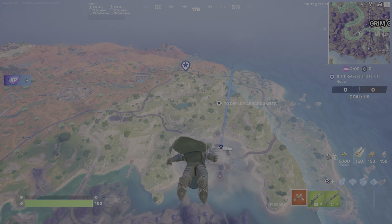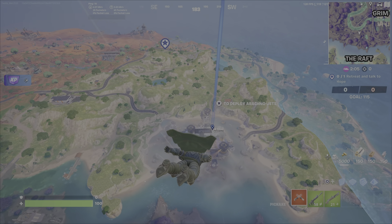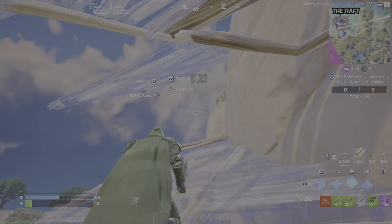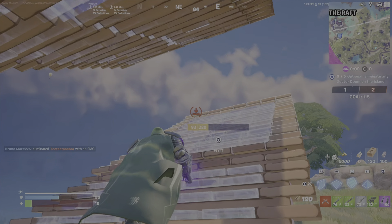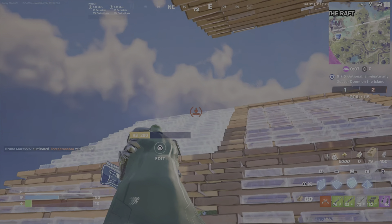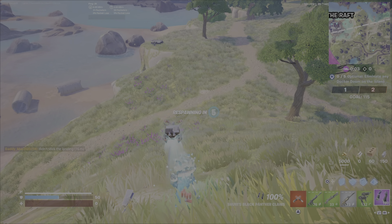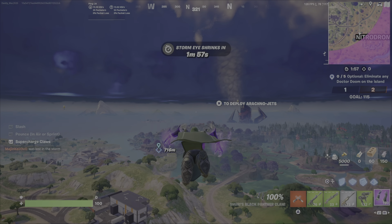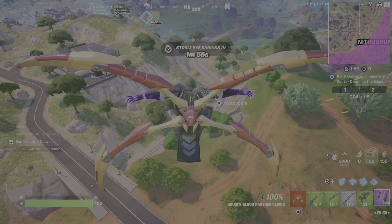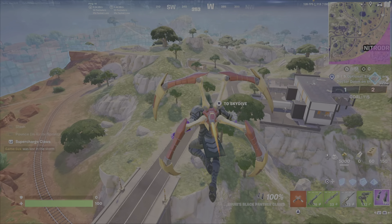Jump into Team Rumble. This is another mode of Fortnite — you can find it, it's created by Epic. You choose Team Rumble and it's basically 50 people versus 50 people, Team 1 versus Team 2. The good news is you don't fully die in this game mode.